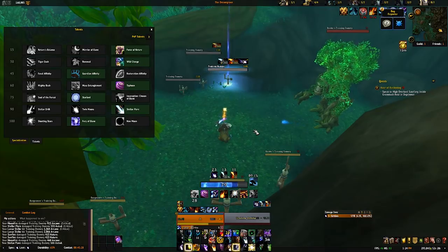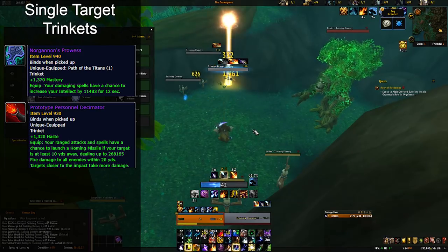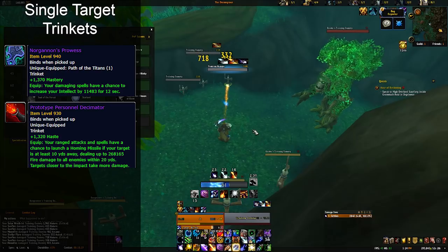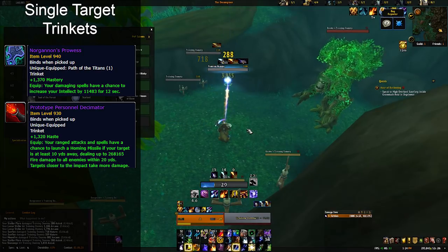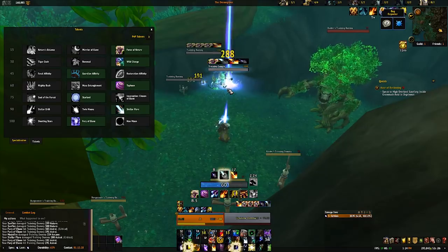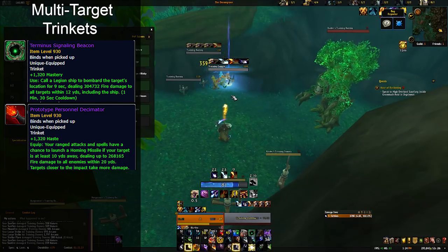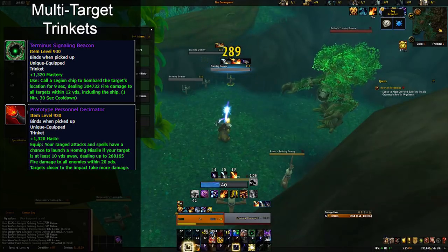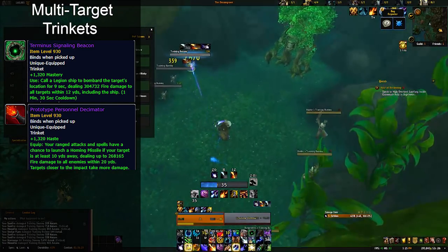For trinkets, notable single-target options are Norgannon's Prowess, Prototype Personal Decimator, Tarnished Sentinel Medallion, Terror from Below, and Acrid Catalyst Injector — all five have been performing well. Generally it depends on the item level of these trinkets and what you have available, so sim for accuracy. Norgannon's Prowess and Prototype Personal Decimator will typically be the top two when factoring in the item levels people generally have. For multi-target, the same advice applies — sim yourself. Prototype Personal Decimator, Terminus Signaling Beacon, and Norgannon's Prowess were unanimously the top three trinkets. If you have any crazy Titanforges, definitely sim yourself to evaluate.